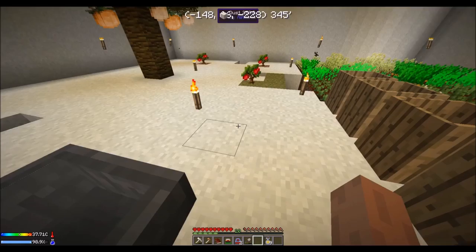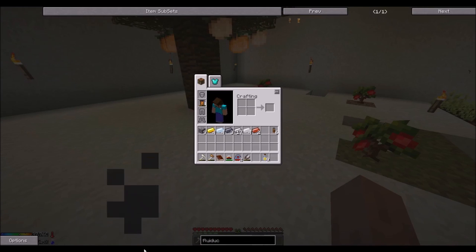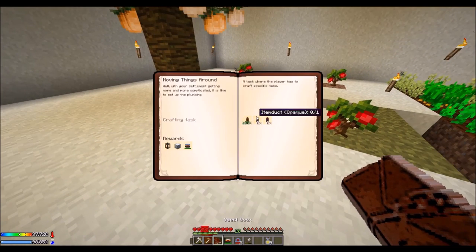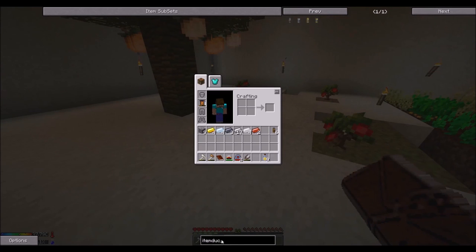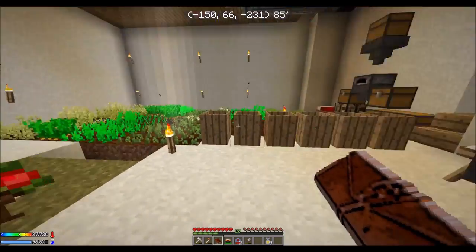All right, so let's get water automatically — it's pretty cool if I say so myself. And most of the other ones too. Item duct. Lead and tin — got that.